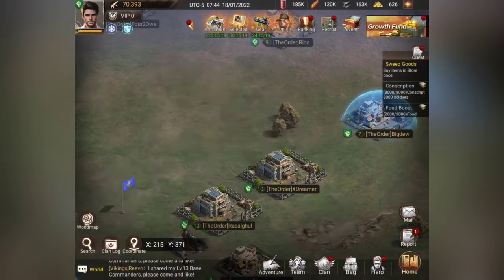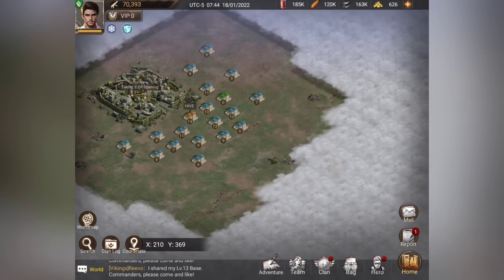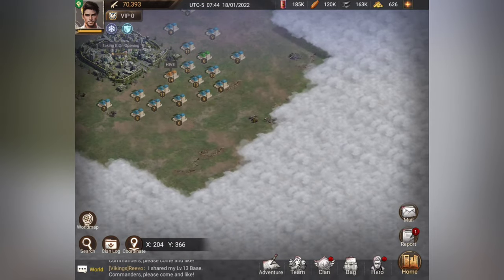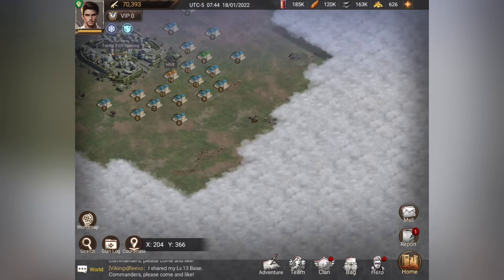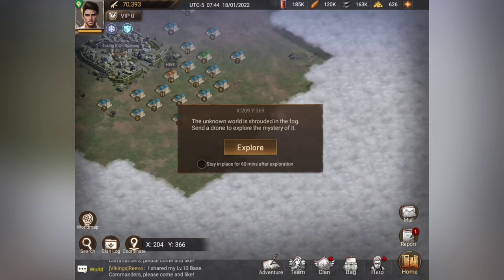Coming out to the world map, if you scroll out you have fog of war. I moved to where my alliance is, so their fog is uncovered. Where I was before, I only had about four squares uncovered in each direction and had to do some exploration.